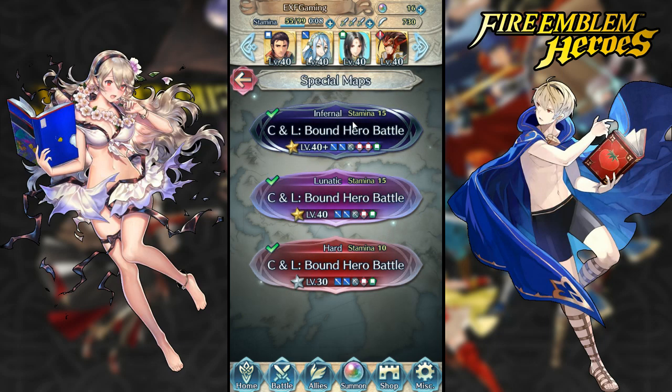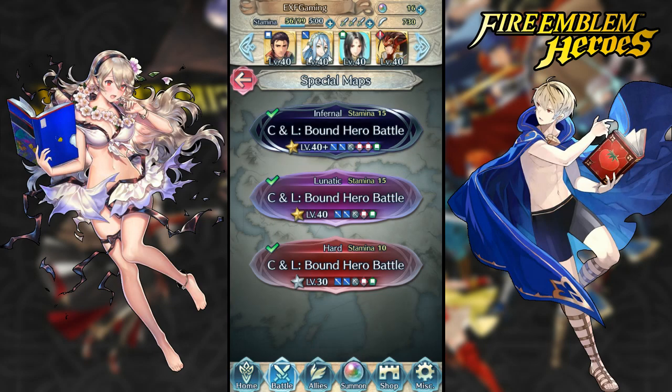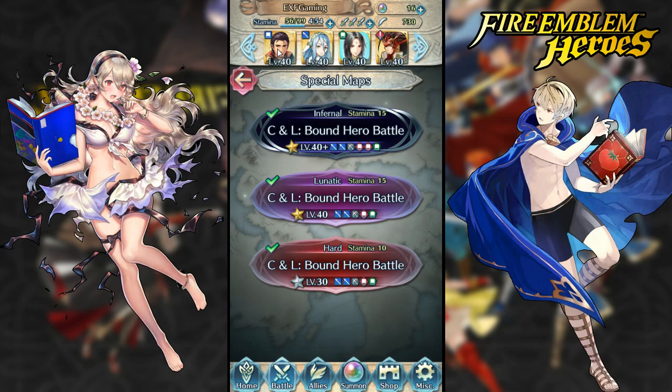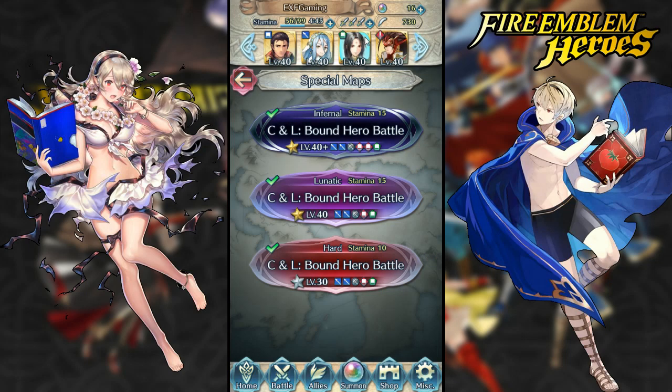I'm using my team right here — I'll preview it now. I have my Reinhardt level 40 with Death Blow, Lancebreaker, and Luna as his special. Standard Azura, nothing too special — I'm not going to be using her offensively, just as support.